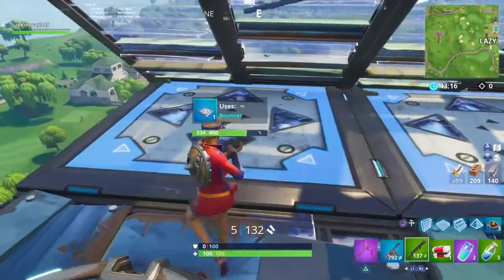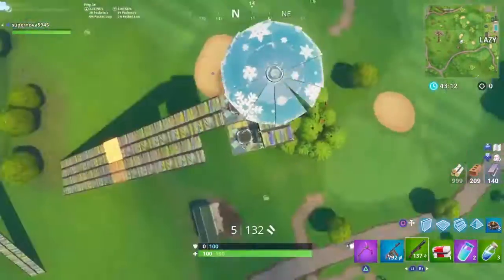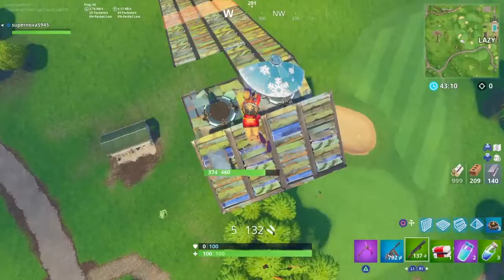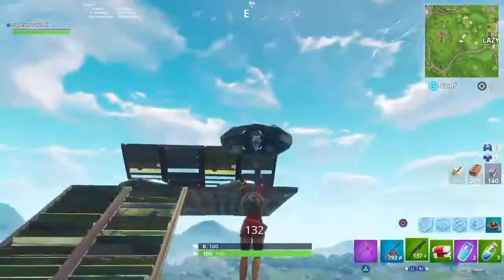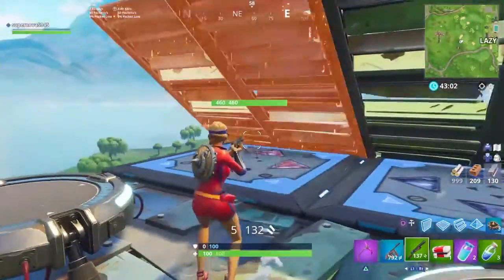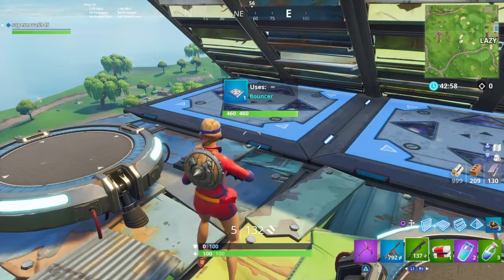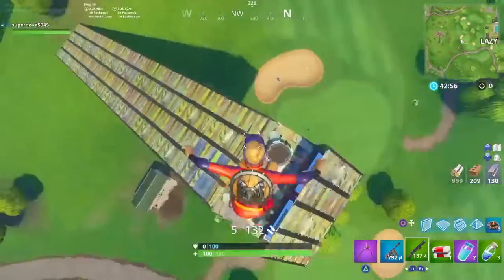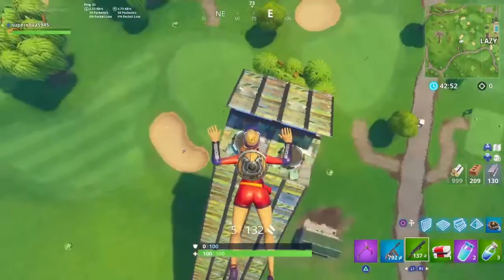You're gonna get an extra piece, and this is much less complicated compared to its counterparts. Like, you have to do this archway and there's a lot of editing. But this one you just have to place two floors, place a stair, and that's it. That's all you do.